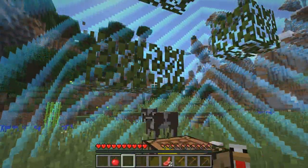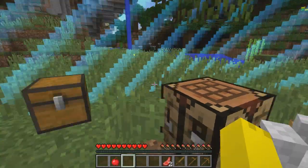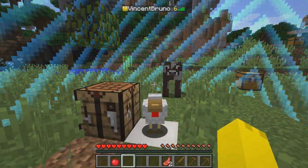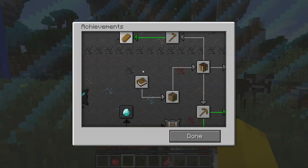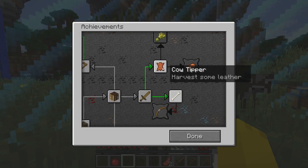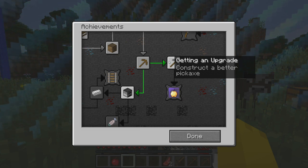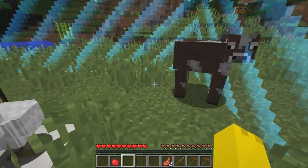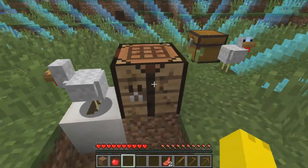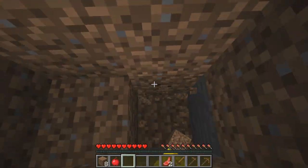It looks like we get a chicken now too, which is pretty nice — we might be able to make a little chicken farm later on. I'm not too sure how long this will go on for; I'm quite interested to see how many things I can get done here. Hitting tab shows you the amount of achievements you've gotten, I'm assuming. We can turn wheat into bread, harvest some leather, get an upgrade, and Hot Topic — those are things we can work toward. We definitely have to make a little area for these animals in a little bit.